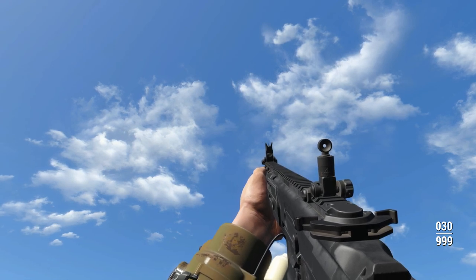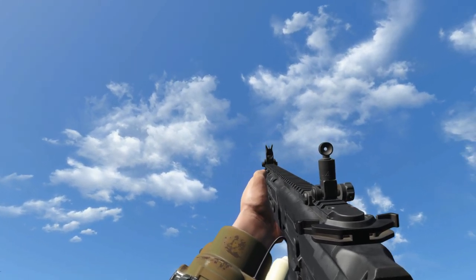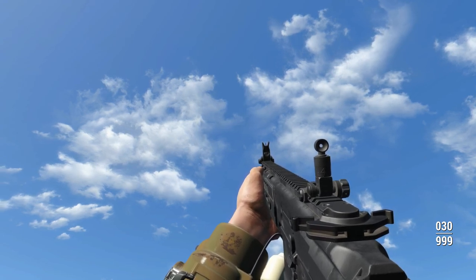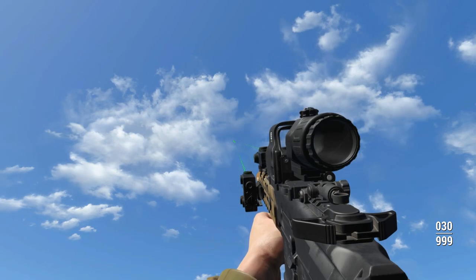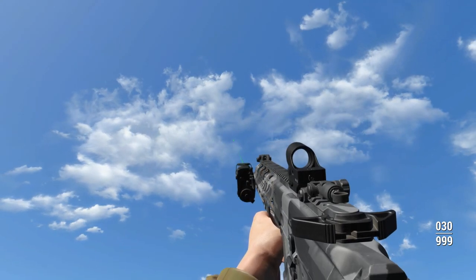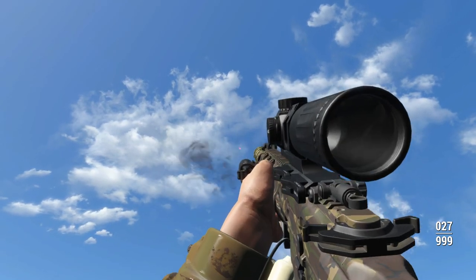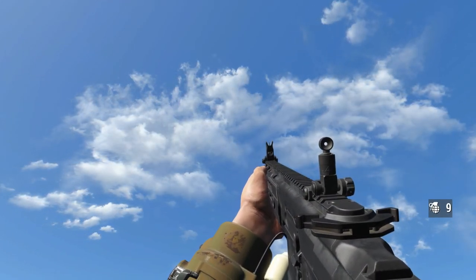We'll get started with the part that everybody wants to know about — those custom animations and sounds. We'll do a mag dump with the base version of the weapon. As you can see, that is a beautiful reload animation, but there are actually more. You can choose different reload animations with different magazine attachments — starting with the quick eject animation, then the dual mag animation, and finally the quick dual mag animation. Of course there are also custom melee and grenade throwing animations.